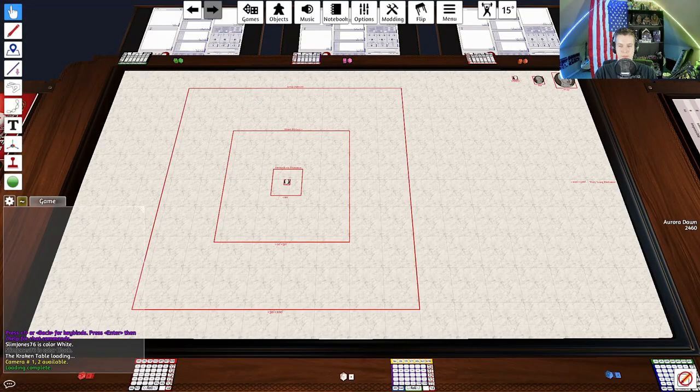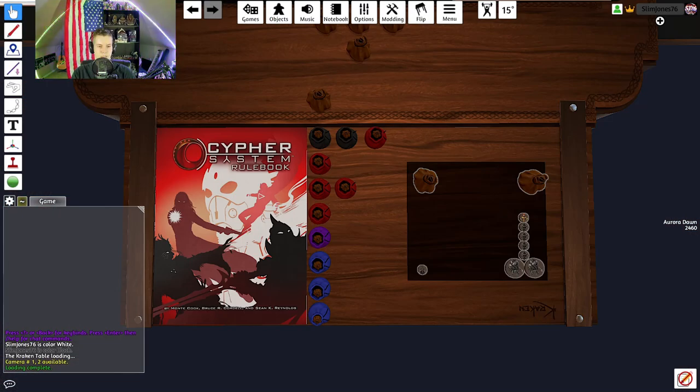What's up, it's Slim Jones from SJ76 Gaming. It is April 1st, 2023, and we're about to learn the Cypher System. We're about to run a campaign I just put together this week to learn how to play. I've got four friends and we're going to make characters today — session zero. Let's go, just waiting on the players.